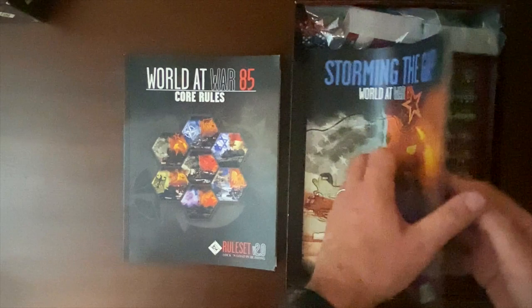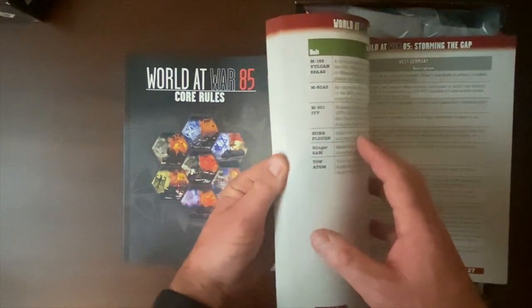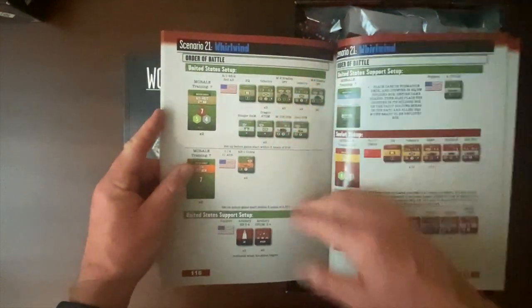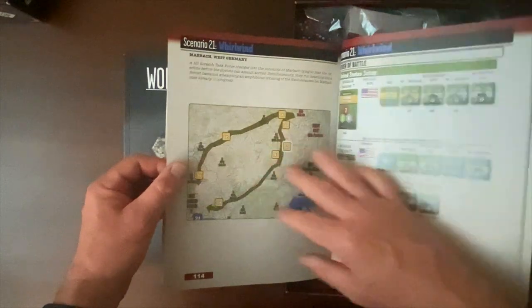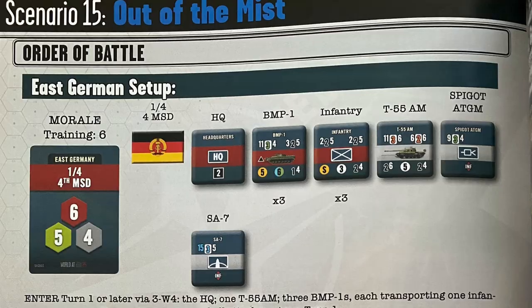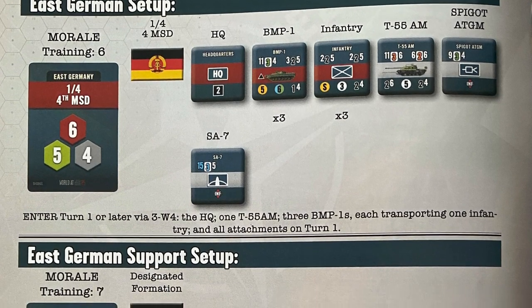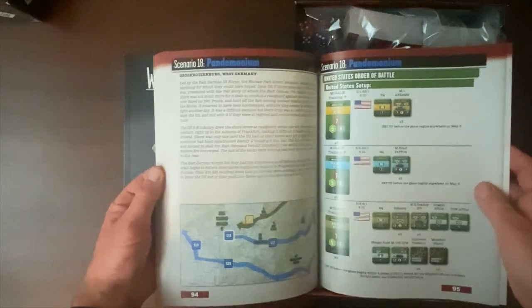Now let's look at the module rules and scenarios — 131 pages. This is where we get into more straightforward scenario elements. 21 scenarios, very well organized with really clear setup instructions and visual guides. It sets the scene with little campaign maps, though there isn't a dynamic campaign element, although we'll talk about that as we look at some of the expansions. Various sizes, lots of different historical and hypothetical historical context with the mix of West German, East German, Soviet, and U.S. units, and lots of different types of engagements.